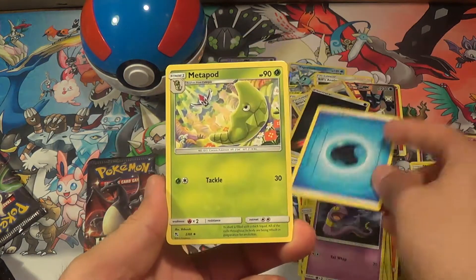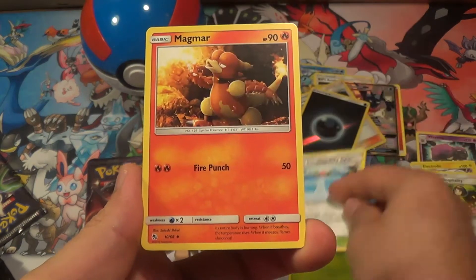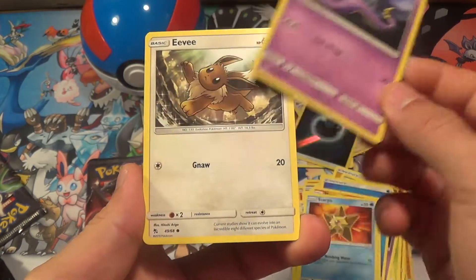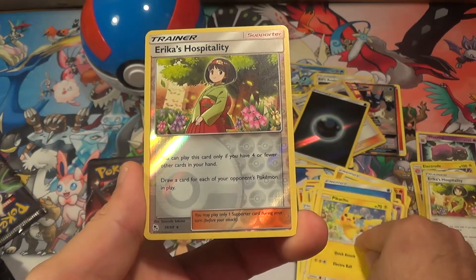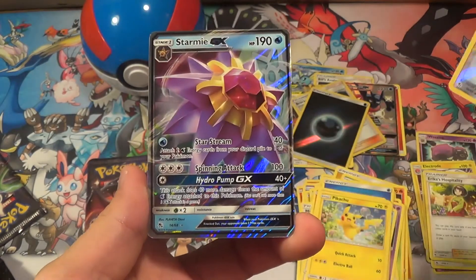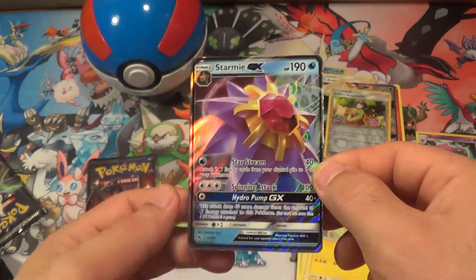Pack 9: Water Energy, Metapod, Misty's, Magmar, Jigglypuff, Staryu, Ekans, Eevee, Pikachu, Erika's Hospitality — and a Starmie GX! All right, that changes something!